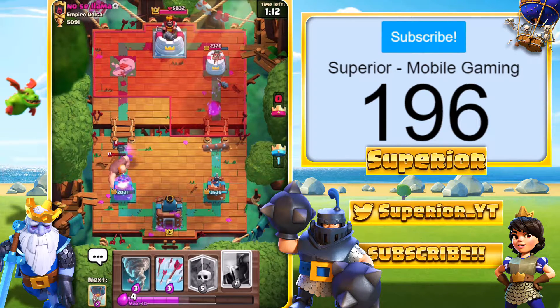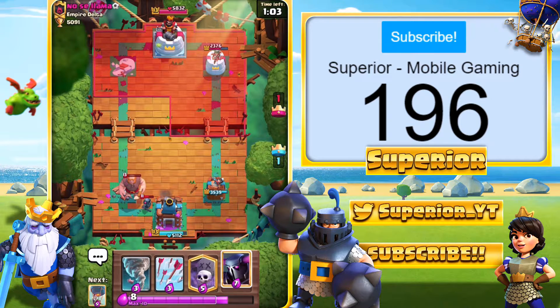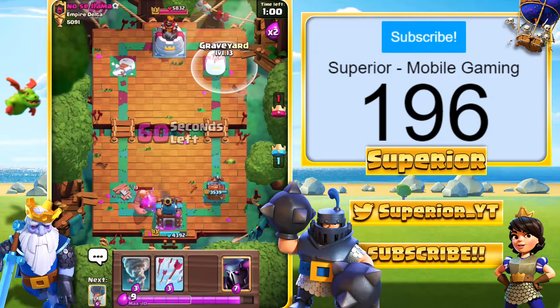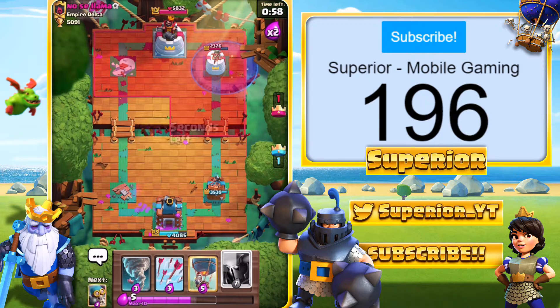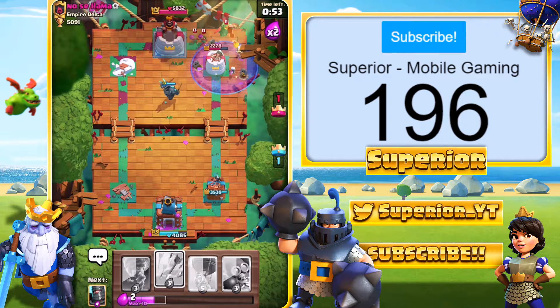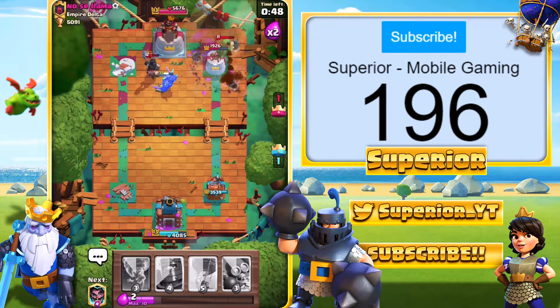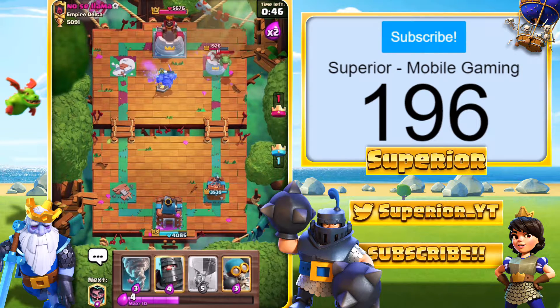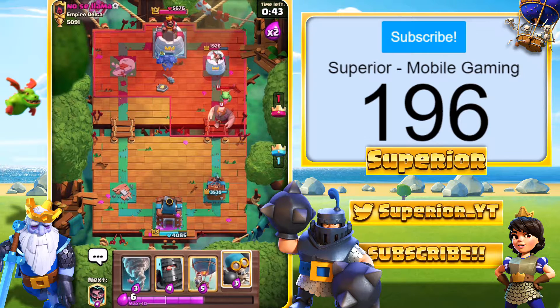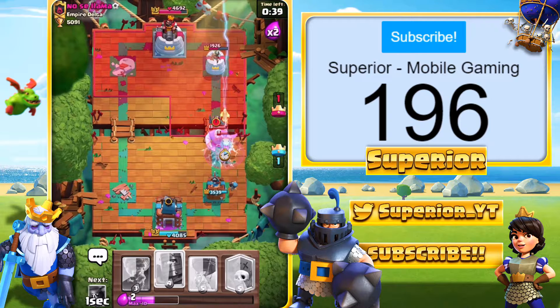We're seeing a Mini Pekka which isn't fantastic, so we're going to lose our tower right here. That was just really poor play from me all together. We do need to turn this game around — we can do that any moment now by starting here with Graveyard. Graveyard's going in, he does have units already down, Pekka's in as well. He goes with the Dark Prince — we're going to Arrow spell, take the Archers out.